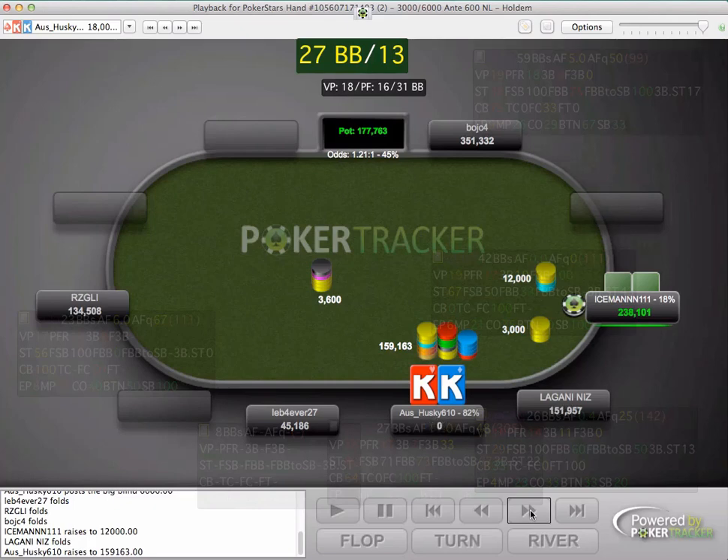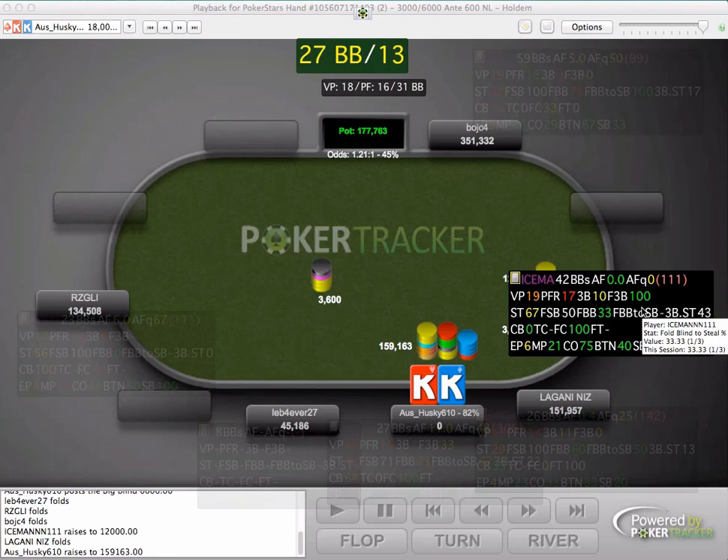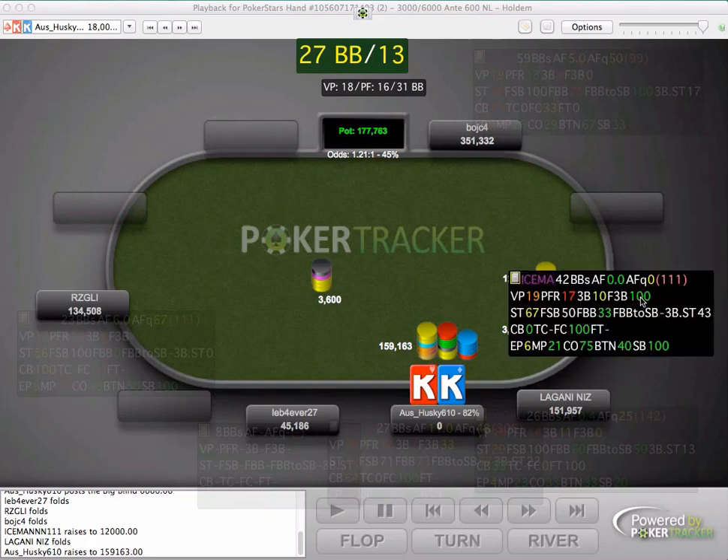He just decides to rip it in. I think if this Iceman player was raising a pretty tight range, we can make a hand look really weak by just shoving pocket kings here. So if his pre-flop raise was around 6% and his steal percentage was really low, then we can shove and expect to get called by worse pairs. But here I would sooner look to induce. We get value the times he has queens, jacks, tens, nines. But he's going to have a whole host of other hands. Let's look at his fold to 3-bet.